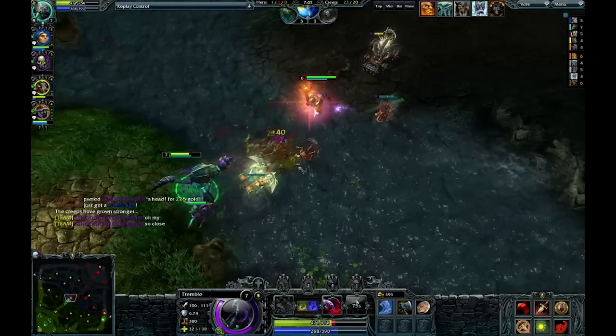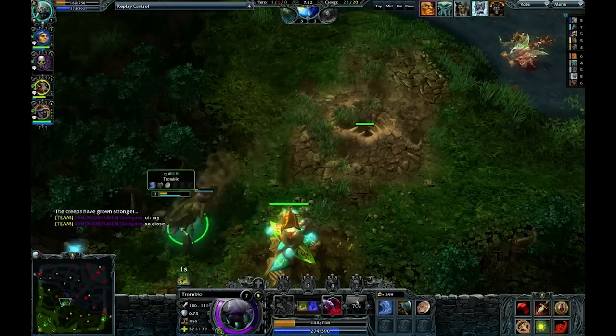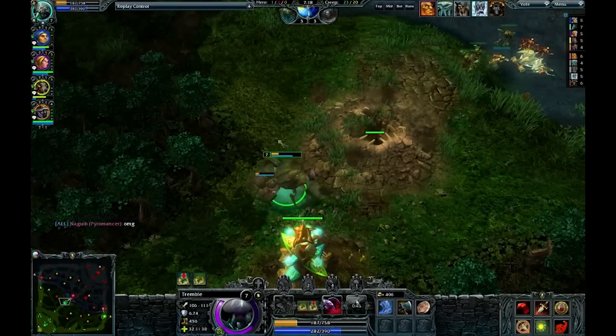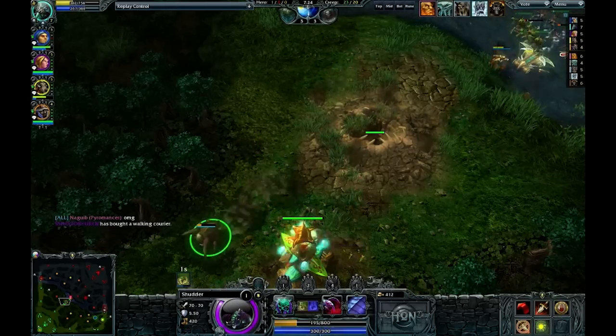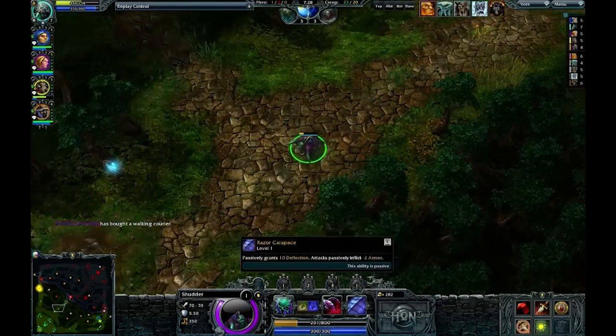I've got my pet out again. At this point I realize it is a permanent summon. I take a lot of damage there and I think I'm going to be forced to just back off. I do use my Terraport — and I don't realize that Shudder can use his Terraport too, actually. And he should more often. He passively grants 10 deflection.